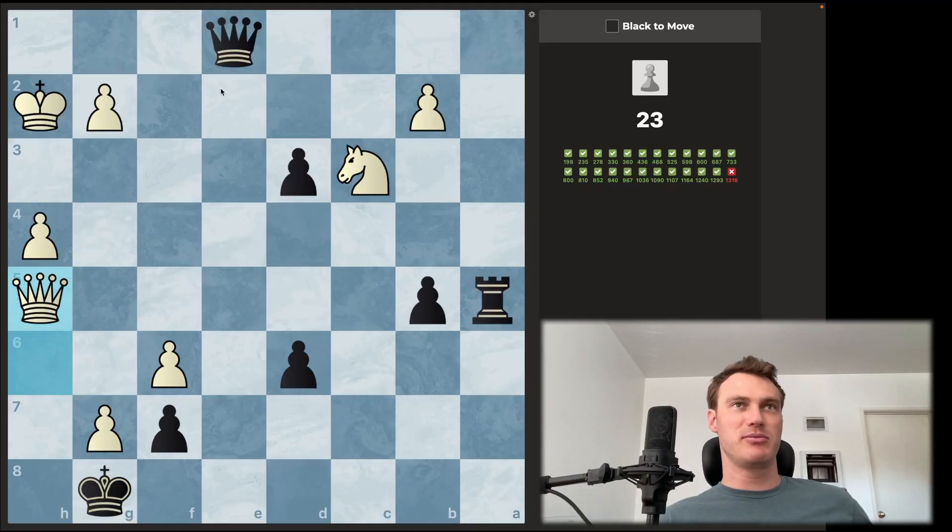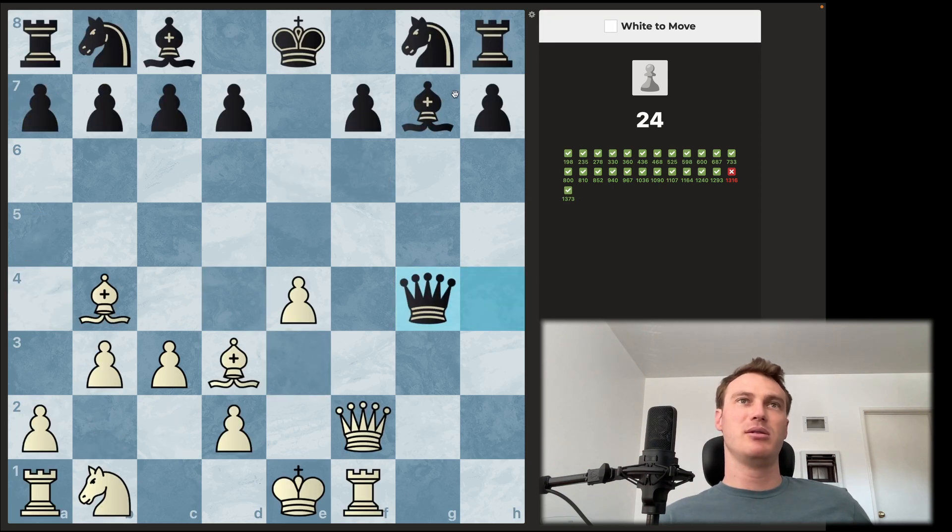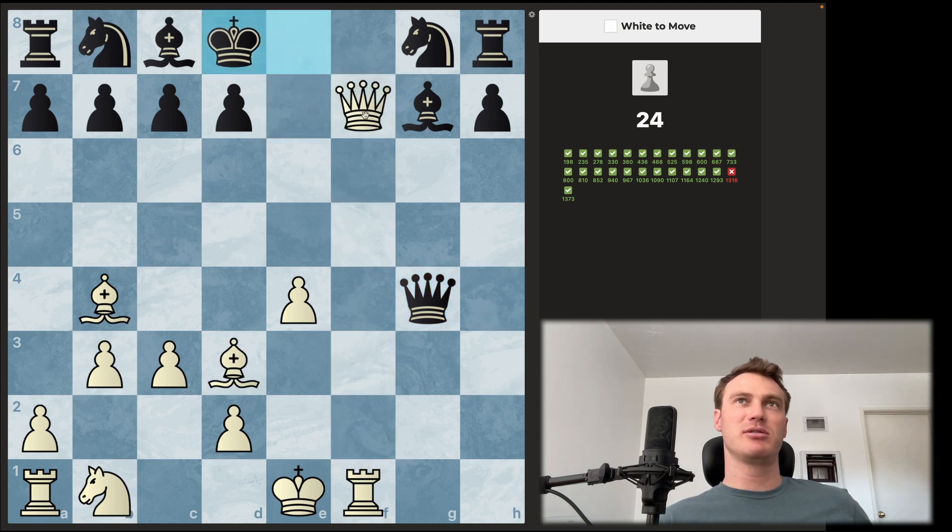I think that is the move. Checks and captures — queen takes f7 looks pretty good. King d8. How do we finish it there? I believe you can go queen f8 check. They capture and then the rook comes in, and that's checkmate because the bishop holds this square. Hope that makes sense. Check, check, mate.